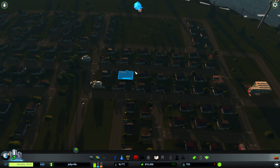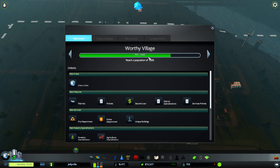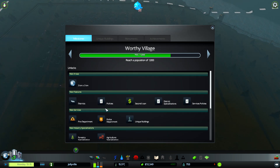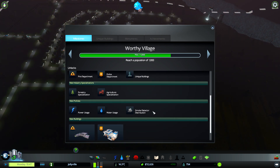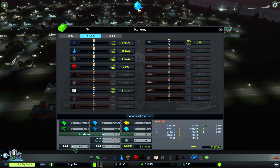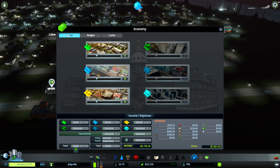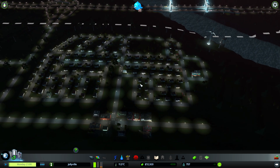We still need to get our population up a little bit more. The next target is a thousand - we get districts, policies, fire departments and things like that. I always put the taxes up to 10 at the start; it just gives you an extra bit of money boost to help out with your town.